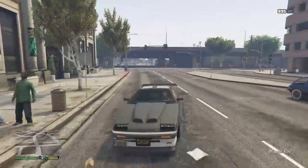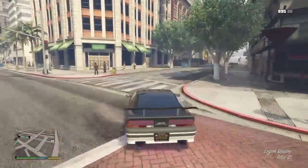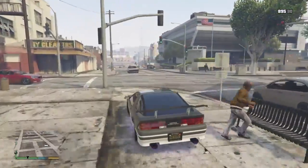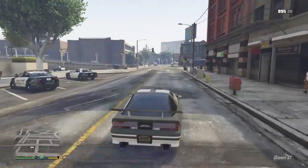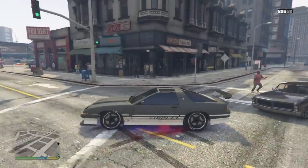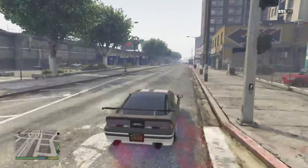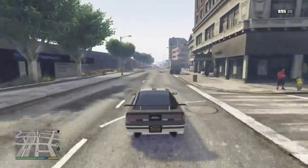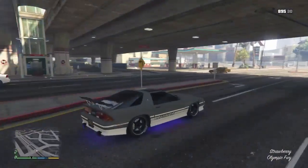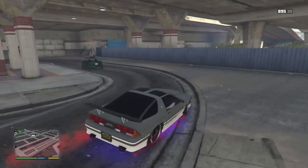A police truck — the one that has spike strips in the back — spawned for me too, but I wasn't recording. I was actually trying to get the unmarked police car to spawn because that's the one I wanted, but that one isn't spawning. Make sure you go there at 21 hours, drive where I told you, and it should spawn. If it doesn't, just keep doing it — it might take some time. Turn in here and it should spawn right here driving.